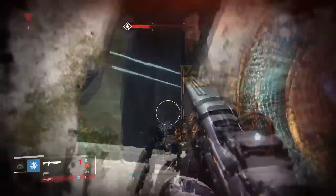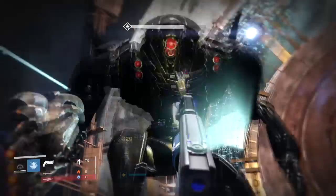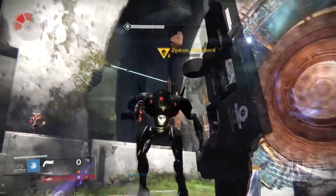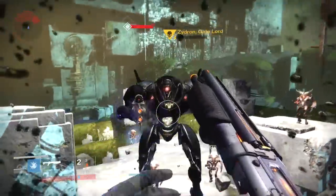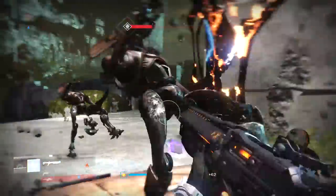Basically, the theory is that you apply this coin and it gives you a chance at getting an exotic engram from killing an ultra. The Eye of the Gate Lord boss happens to be an ultra, and it's one of the easiest missions to farm.